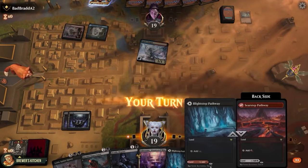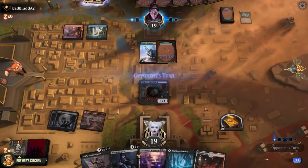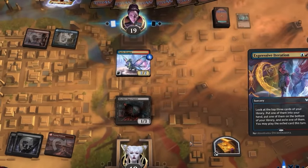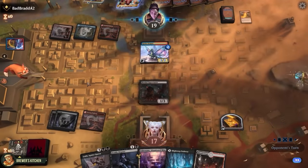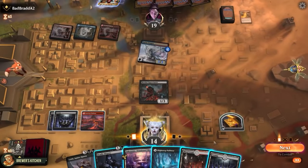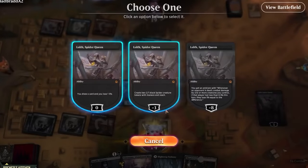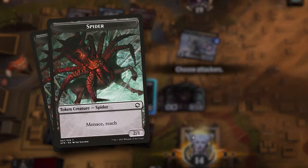We draw land, play Morbid Opportunist — so whenever another creature dies for the first time each turn, we draw a card. Opponent plays Expressive Iteration, looks at the top three cards of the library, puts one into hand, one on the bottom of the library, and one into exile. Plays a land, Pillar of Flame to the face, swings in for three — we're already down to 14, and we draw another land. Use the treasure to play Loth, which gets a loyalty counter whenever one of our creatures dies, draws cards, and most importantly can be minused to create two spider tokens with reach. So we have some blockers for all these flyers coming our way. Swing in for one, pass the turn.